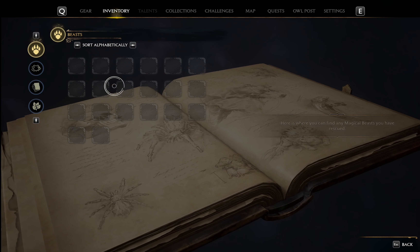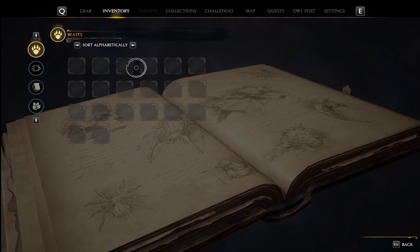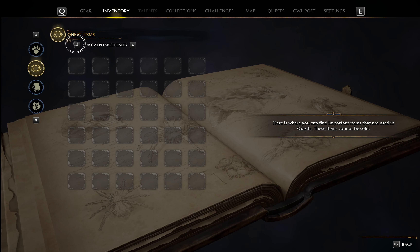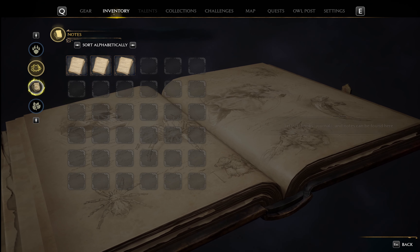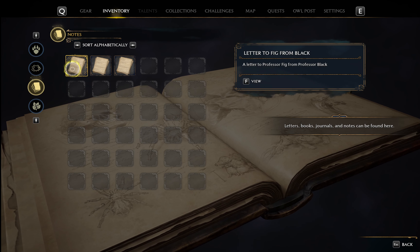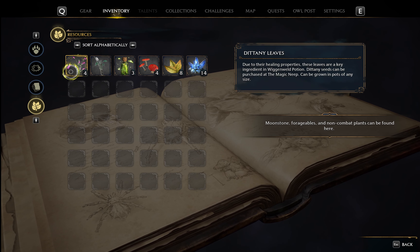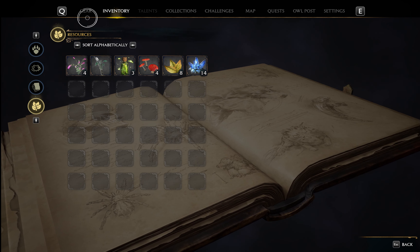There are several different sections for your inventory. This one is all the beasts you've discovered. This one is for quest items — as you go on quests, you'll collect items that will land here. This one is for pages and notes and letters that you can collect in various locations. This one is for the resources you've collected; some you pick up in the world and some you'll grow yourself.